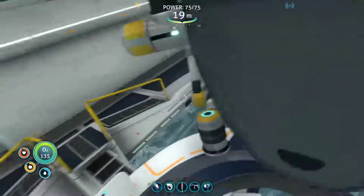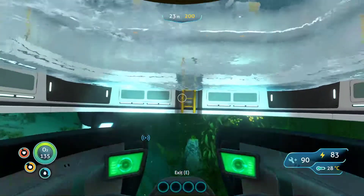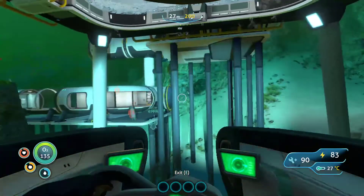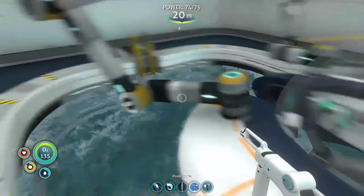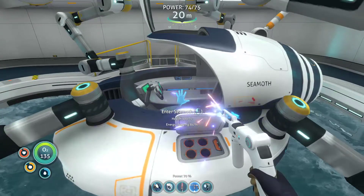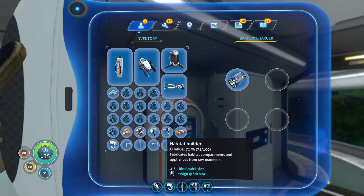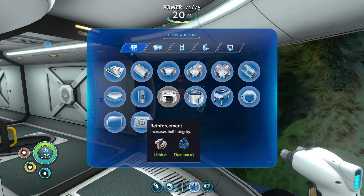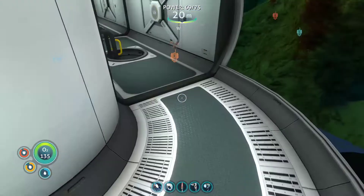Yes! We've done it! Do I need to swim out and swim back in? I meant to repair it. That'll charge — we have to charge a battery in here. This one's dead. So, scanner room — locates resources and wrecks within range. That seems helpful, actually. And then the other one we got was a bioreactor. We've had that for a while. What do we need to build the scanner room?